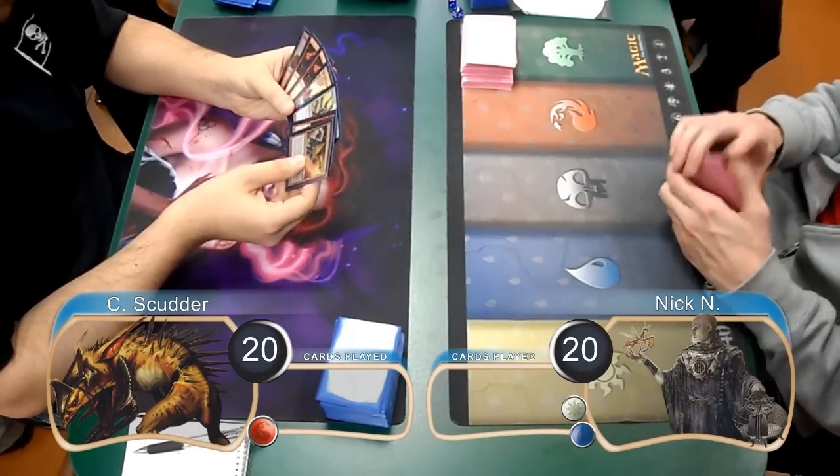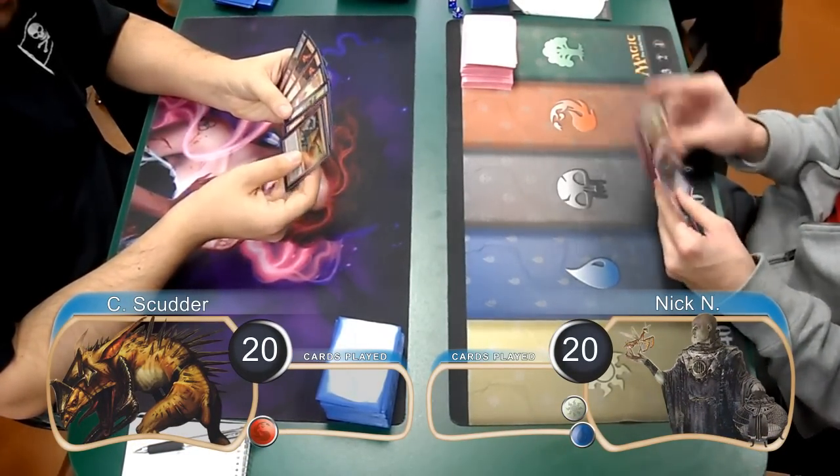This is Kevin from CLOTS Productions, and welcome back to the final game of the match between Cold Arthur Red and Blue White Pike.